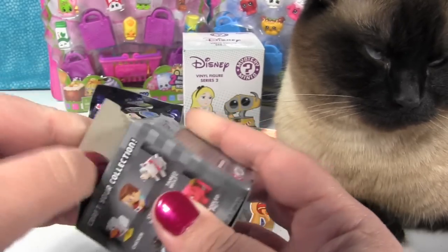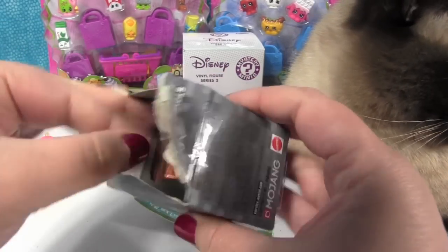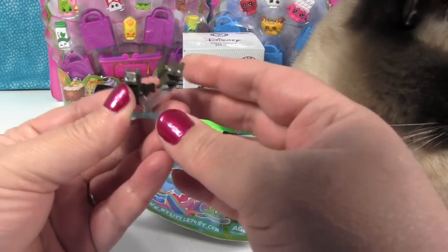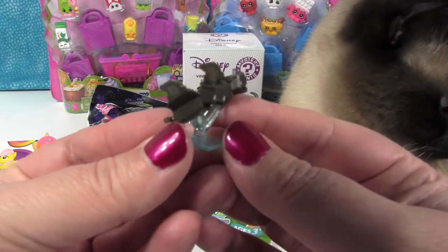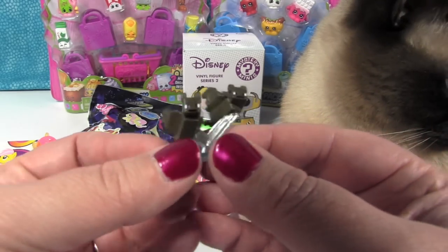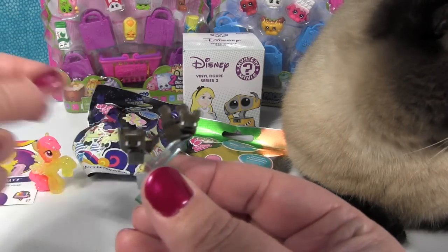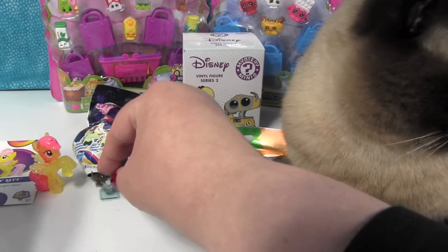So let's see who's inside our box. Who's it gonna be, Simon? He says, 'I don't know, I'm a cat. I don't talk.' Oh cool, it's the bats! We got bats, Simon. And they're really neat because they come on this little clear — well, it's kind of a bluish — base, but it looks like they're in flight, which I think is really neat.